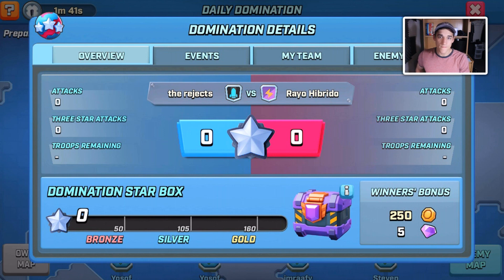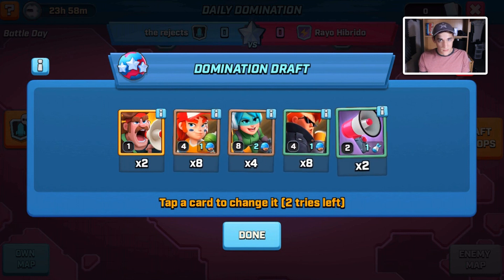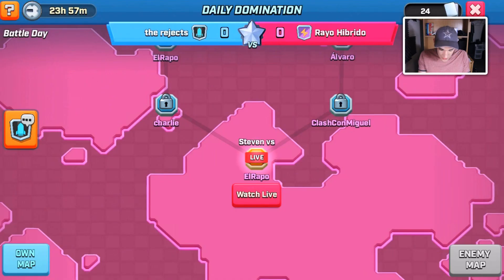On battle day, the first thing you do is draft your troops. You're given a bunch of options and you have three different tries — you pick which troops you do not want in your army composition. I'm going to take out the health unit, try for rage, swap out the pitcher and see what comes up. After drafting, those are the troops I get to attack with.